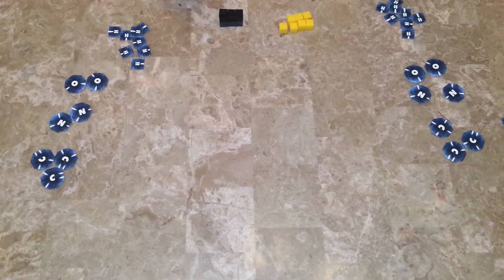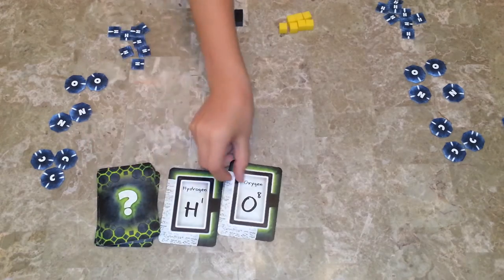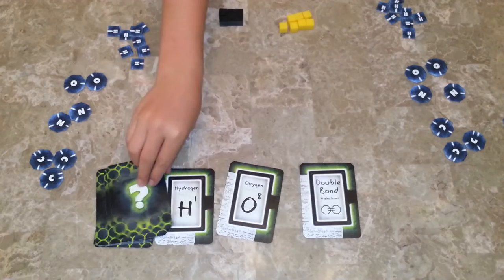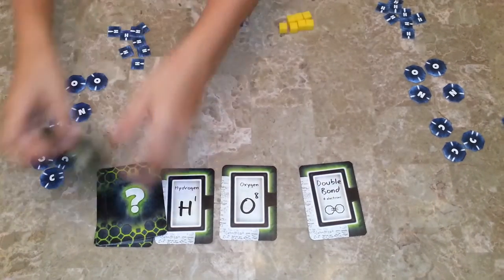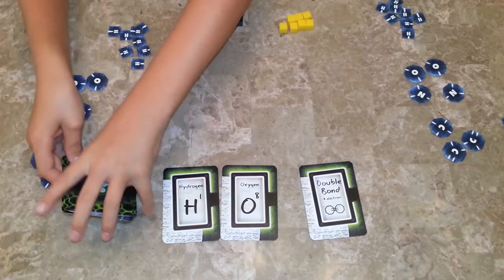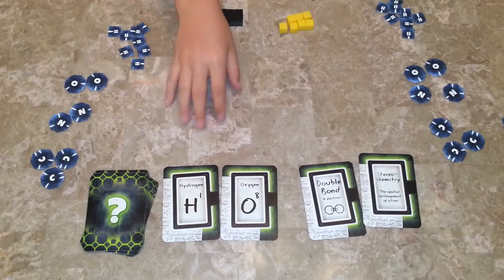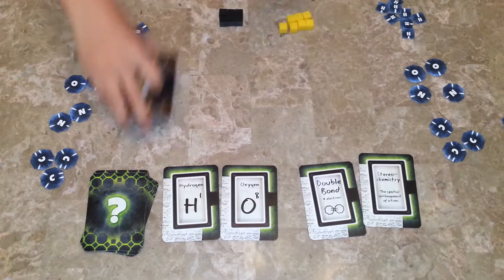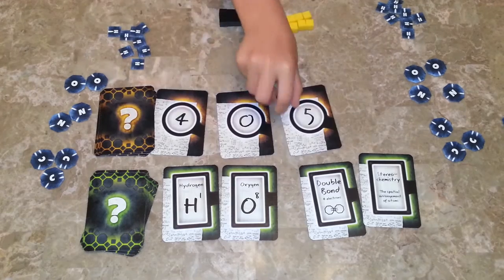Then you place the green clue card — these are the organic clues. Flip over four: hydrogen, oxygen, double bond, and another. If there are any matches, take one, put it at the bottom, and reveal another one. Hydrogen — you can tell how many hydrogens there are with the number clues. Flip over four number clues; it's okay if there are matches because you can still play.